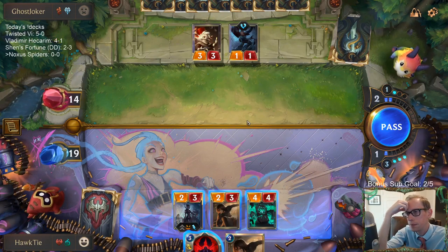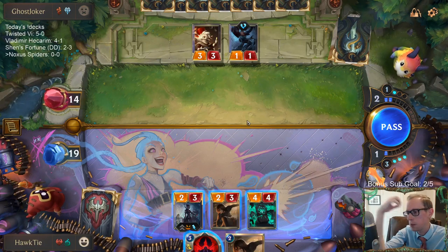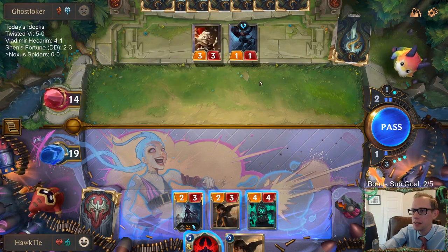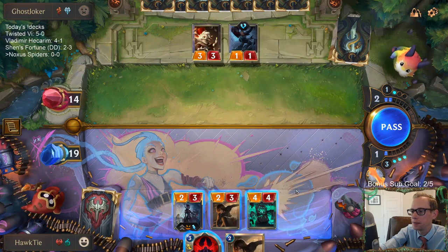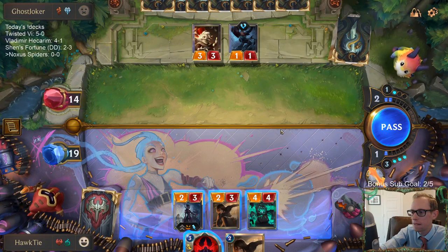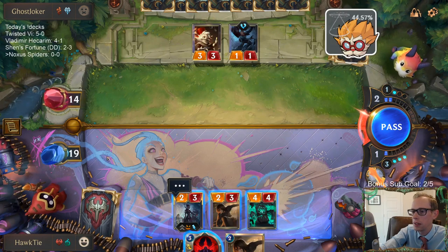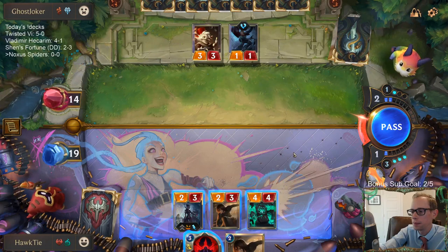Like, what am I even supposed to do? Is there any option besides concede? I can't beat Sejuani. I can't attack because they have this 3-3. So I attack, we do 3 damage, they go down to 11. I have 5 more — go down to 6.